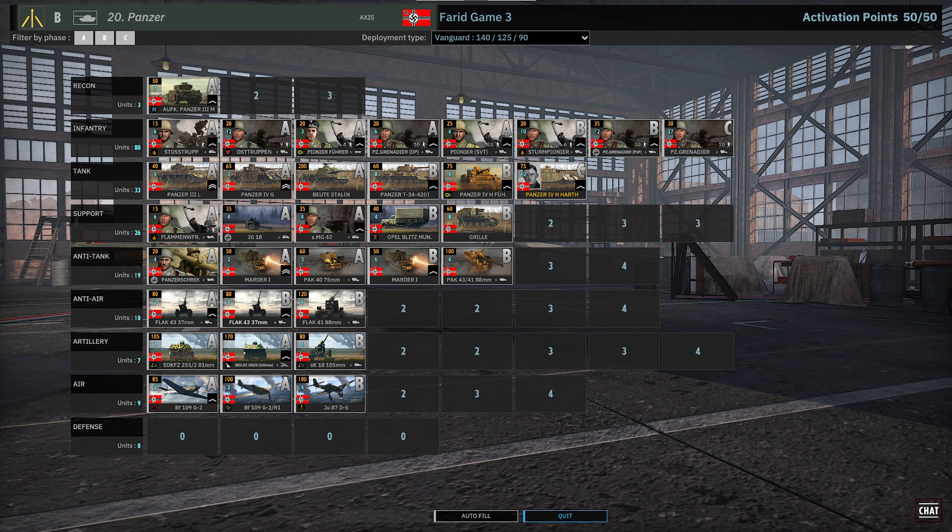The AT tab is really solid: Pak-40s, Pak-43s for their 2K range, really strong AT, and two cards of Marder 1s — just a great AT tab. The AA tab is also phenomenal with Flak 43s and Flak 41/88s. The ARTI tab is really good too — he's bringing the Yucky off-map, 81mm mortars, SK-18, and you could get heavier 150s if you want. The air tab is definitely lackluster: the BF-109 G2 fighter sucks, the BF-109 bomber is good but gets blanked really early, and you get a card of JU-87 clusters which is nice but not game-breaking.